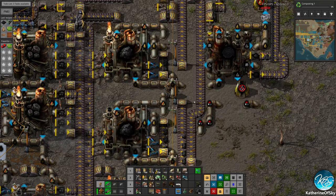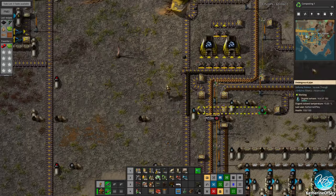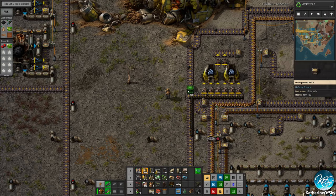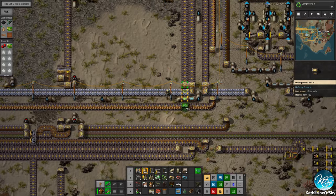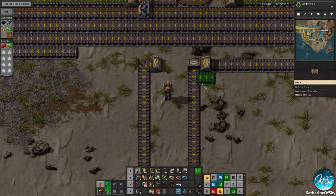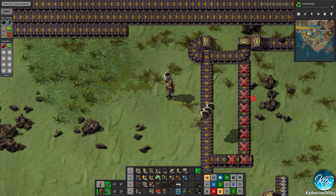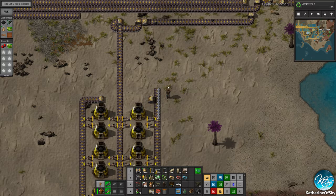Now we're getting some progress here. This stuff is going around that way. We have a little bit coming down here. Tiny, tiny bit of coke left. Oh no. Okay, that's our thing then. What we can do is just do this and forgo these belts — save a little bit on belting. Hooray. So now we're getting plates. Hooray.